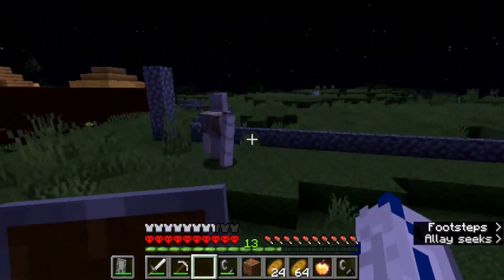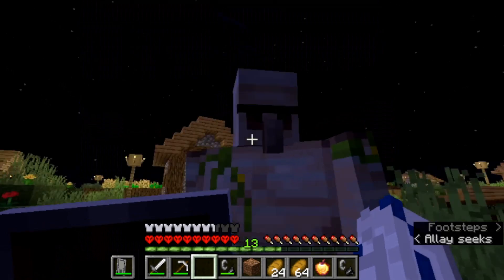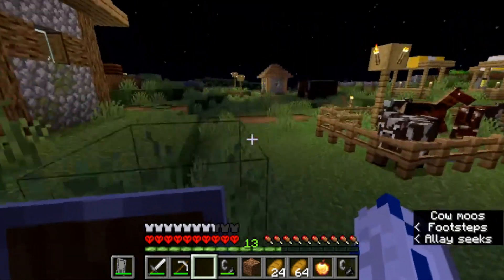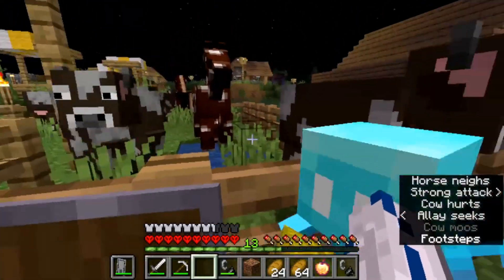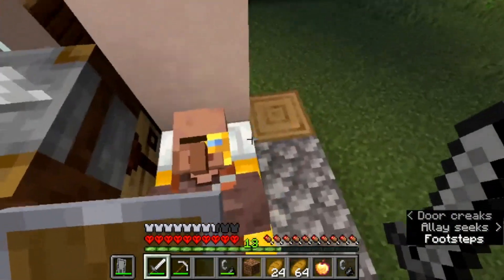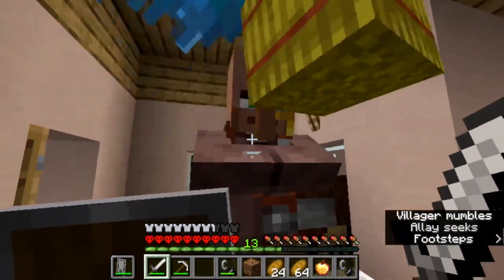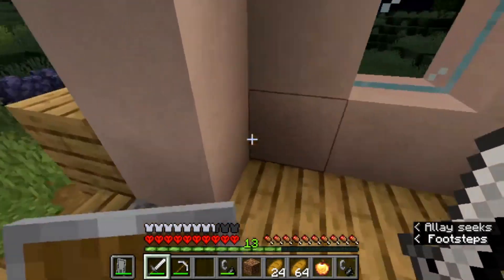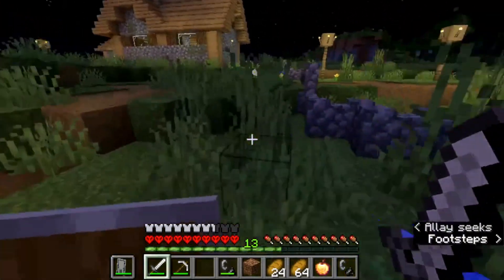I just wanted to let you guys know that I added a Fresh Animation mod to this world. You can see how the iron golem is moving his face. I'll also show you guys how the villagers look — you can see the cow too, see their little face, how their eyes move and everything. It's cool! I recommend you guys get it — super cool. I'll put it in the description for you guys.